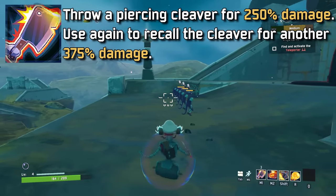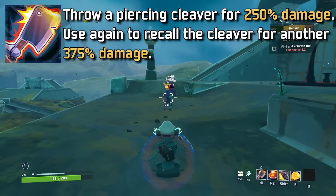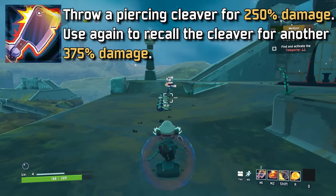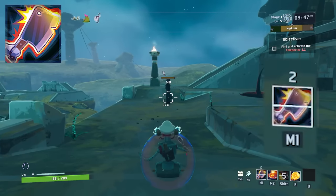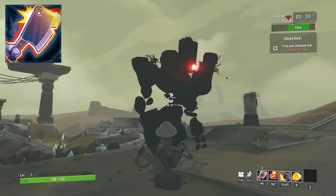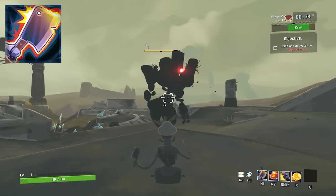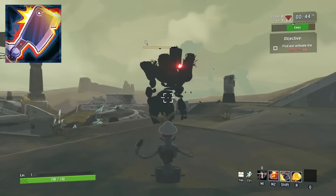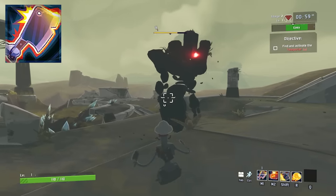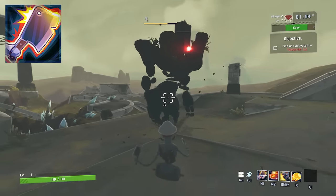Chef's primary is called Dice, and it throws a cleaver out for 250% damage, and when it comes back it will do 375% damage. This will be a majority of your long-range damage, but I feel this ability is incredibly lacking. It's got a limited amount of uses, similar to Artificer's primary, and you need to click again to bring it back instead of it coming back automatically. So even if you want to send out three in quick succession, you can't — if you spam click it, it will just recall the cleaver instantly with it only going a meter forward.